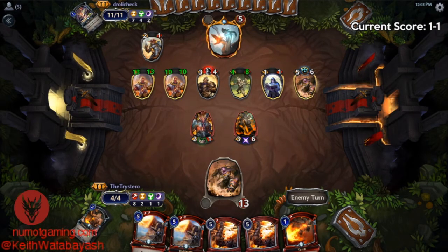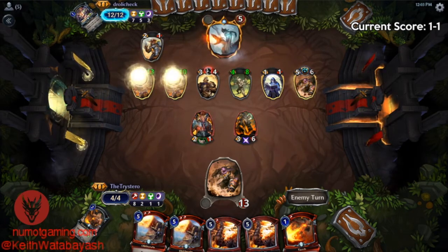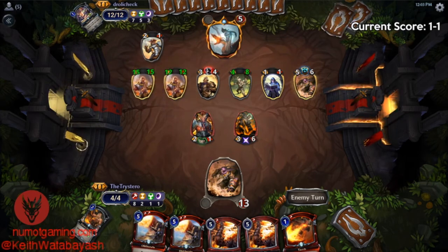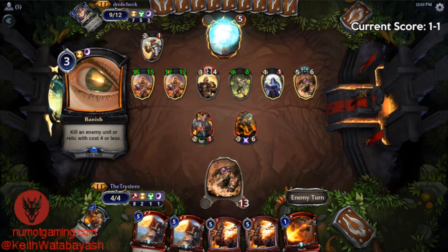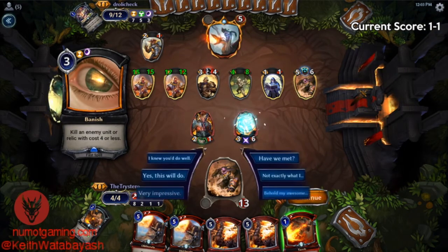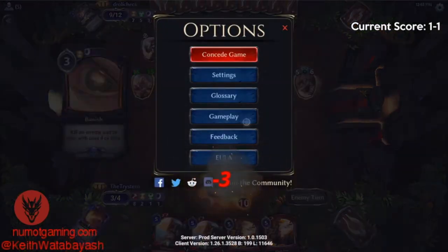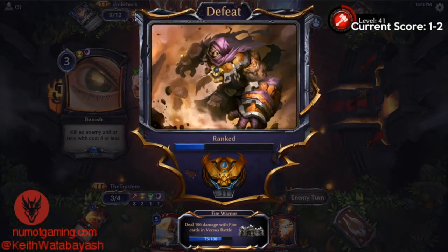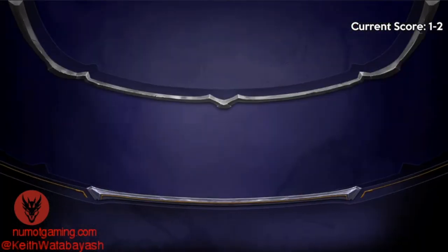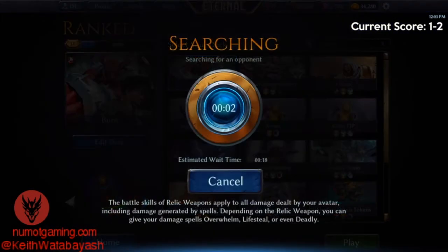I'm going to assume the best our opponent might have is a Stand Together, which seems likely. That's not good for us. We'll just torch myself. Yeah, that was too bad. We had a lot of play with our one-sigil draw and were just a couple draws away from getting there.